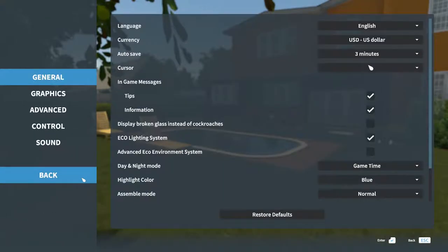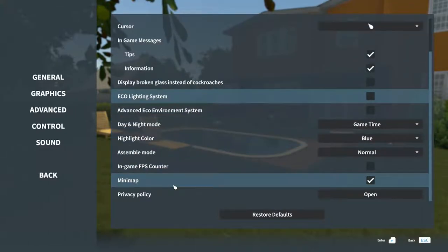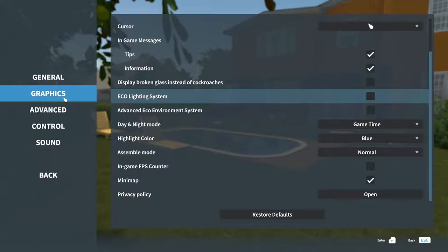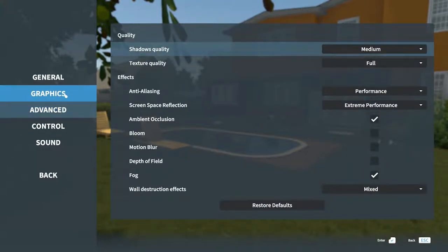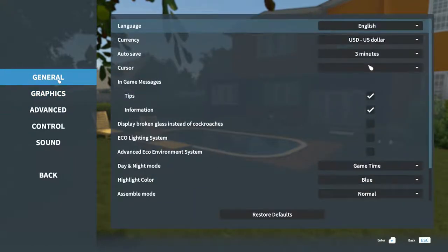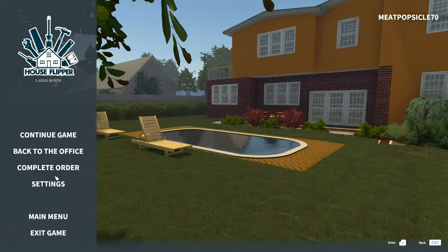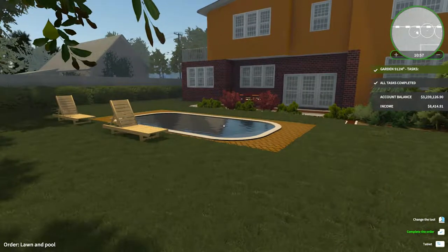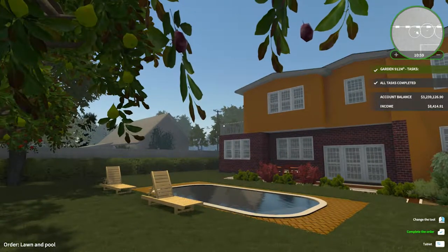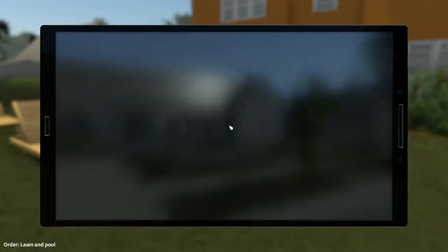Out of curiosity, is there a way to turn off the HUD for future reference? Eco lighting system — no. Advanced... interesting. Graphics... hmm. I'm guessing there isn't then. Oh well. Nope. Good to know.